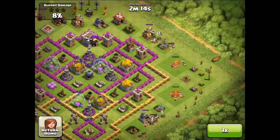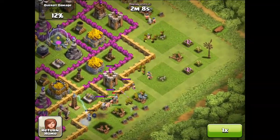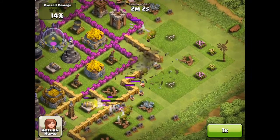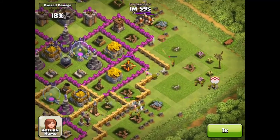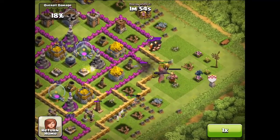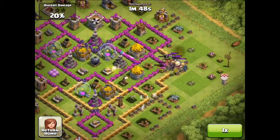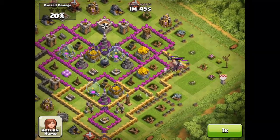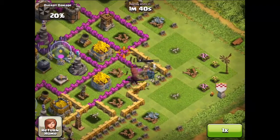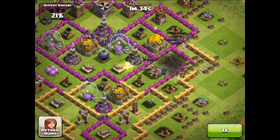Then I deployed some Barbarians to take out the rest of the buildings outside. I did this because when I deployed Pekka on this side, I was hoping it to go straight to the middle of the base and take out the air defenses. Once they are gone, I can deploy my Dragons. And that's what I did. Here is Pekka, and this Dragon came out of my Clan Castle. I deployed some more Warbreakers to get into the center.